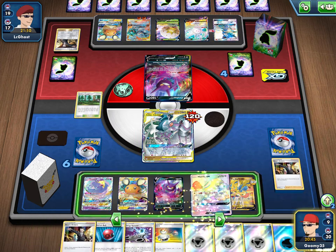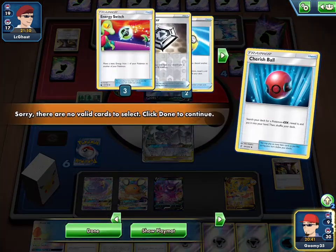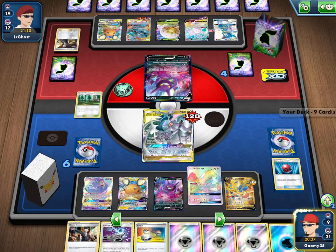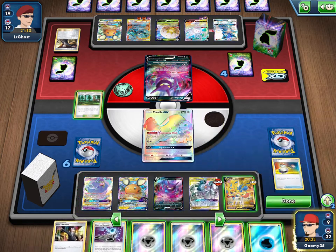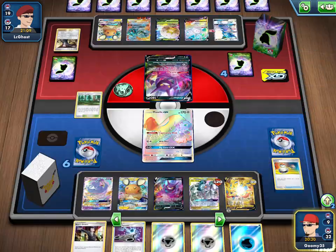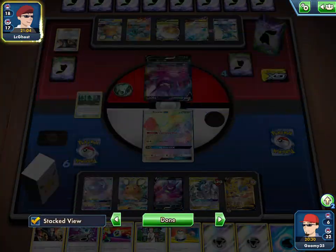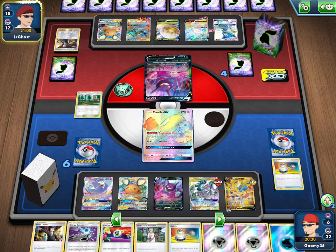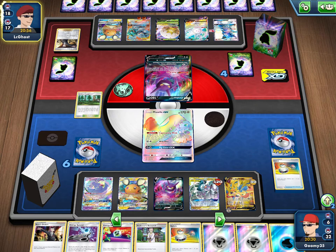I might put Mawile down, switch into it, and pass back. We do have Switch left, that's pretty good. Mawile, switching to Mawile, attach to Zacian, Intrepid Sword. Hardware beyond energy — seems like we're near the end of our energy, so we're probably going to lose. They probably have Energy Switch too — yeah, energy also works.